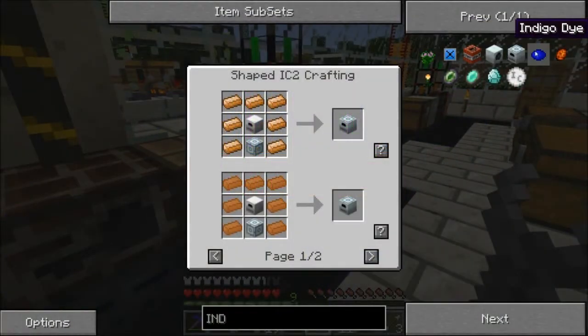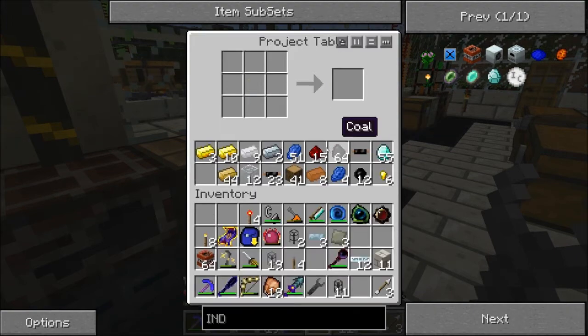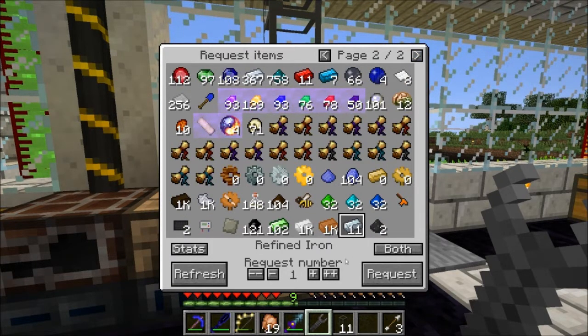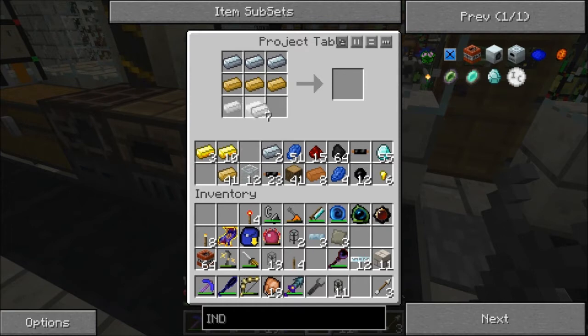I need an induction furnace, so it needs mixed metal. I need mixed metal ingots to make this advanced alloy. I thought I'd try to see how much refined iron I have left over — I have 11. I should just need three of them; they go here. Bronze and tin, so I need two of those.